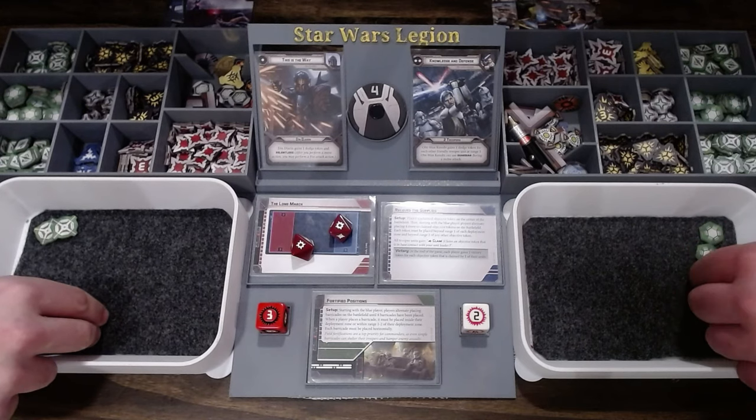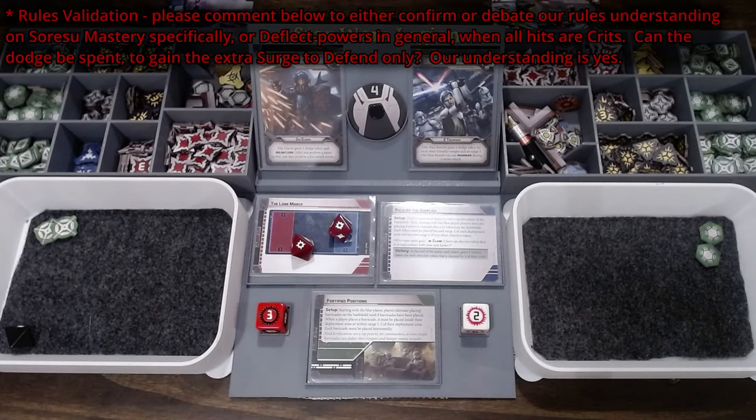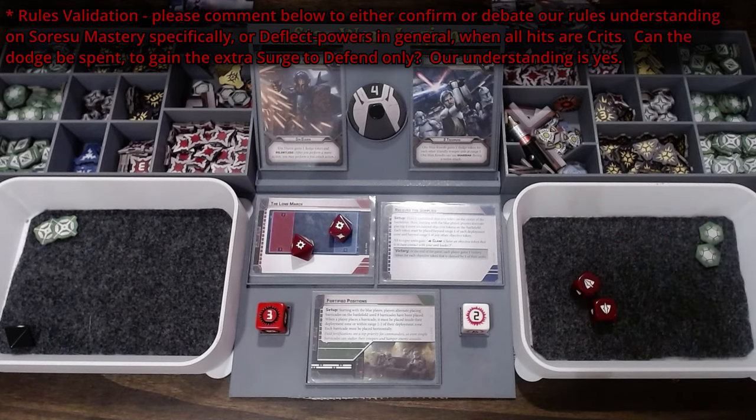You can spend a dodge even if it doesn't deflect anything or stop any crits. I need to roll two here. Are you using a dodge? I did, to get Sorosu Mastery. So I get surge to dodge — that's two surges, so he lifts. Sorosu Mastery gives him, when you spend the dodge, surge to block. And you suffer wounds for each surge — so two wounds. That is one of his advantages. We looked it up specifically — even if it has no other effect, because they're crits, you can still spend the dodge.